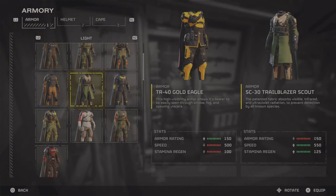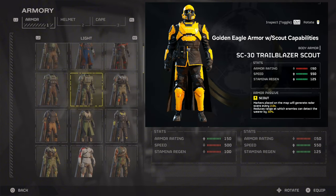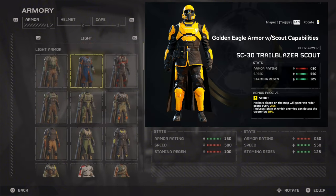You could take the look of the Golden Eagle and take the passive of the Scout class. You would lose the 150 armor rating from the Golden Eagle armor but you would get the stats from the Trailblazer Scout class.